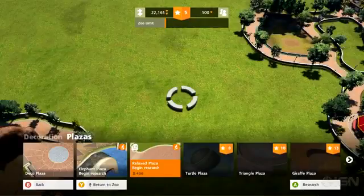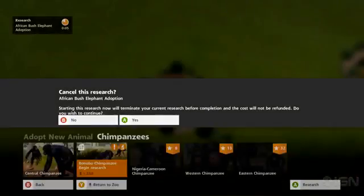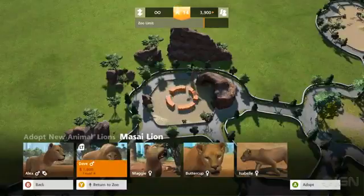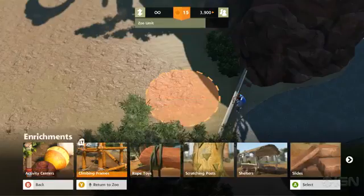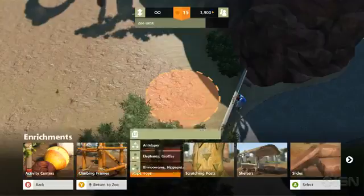Researching can take anywhere from five seconds to two minutes, but you never know how long until after you select it, and you can only research one thing at a time. Waiting for a lion exhibit to finish researching so that I can then research the lion, as well as all of the individual enrichments one at a time, is a major frustration.